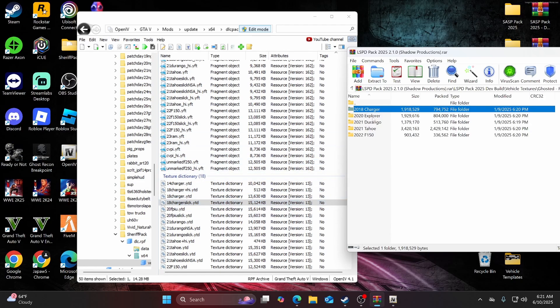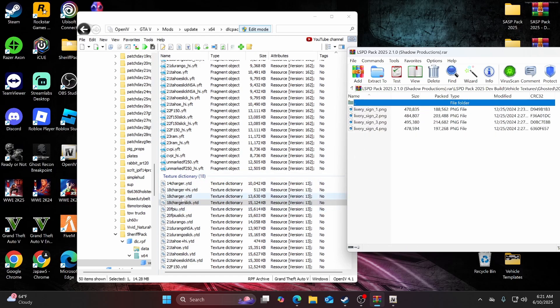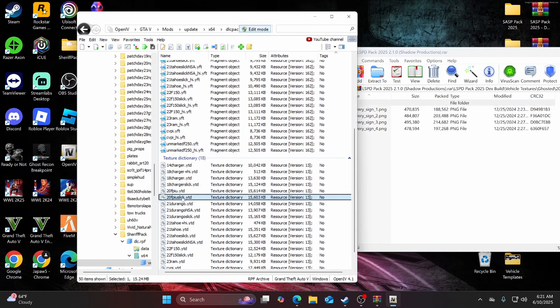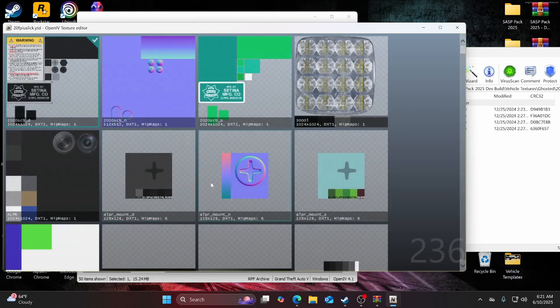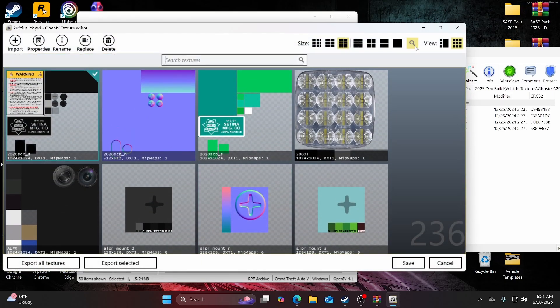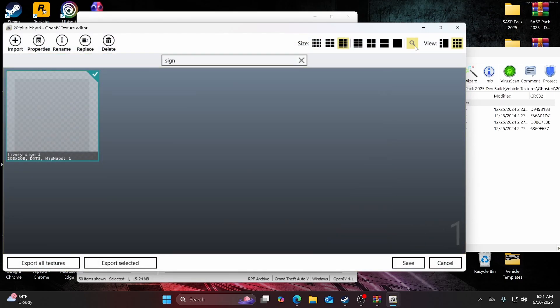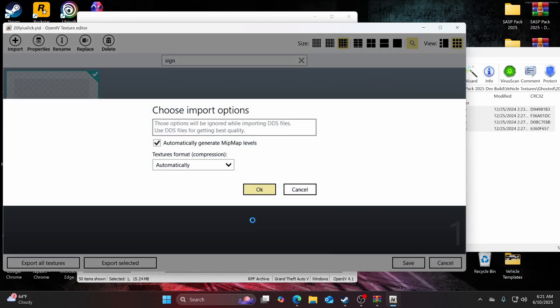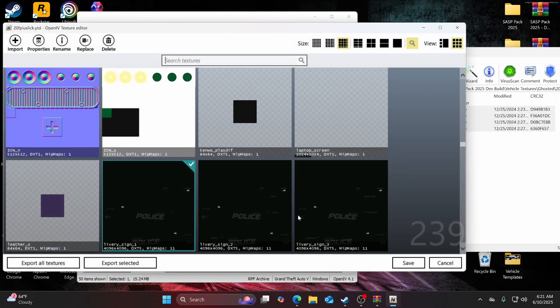Next we're going to do the ghosted 2020 Explorer. Open that up and find 20fpiu_slick.ytd. Go ahead and open that up, look up 'sign' again, drag and drop, and hit save.